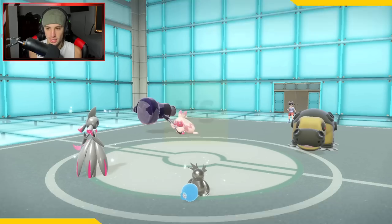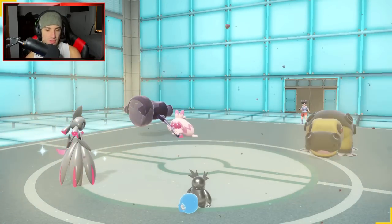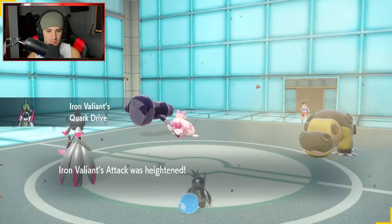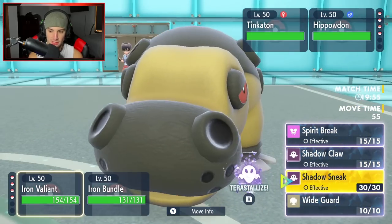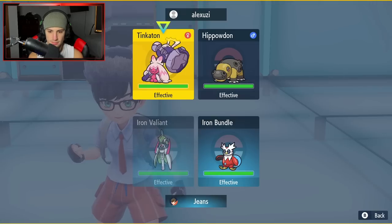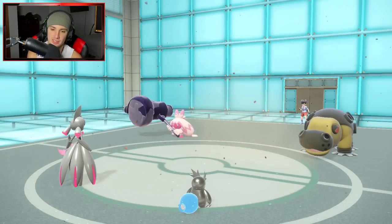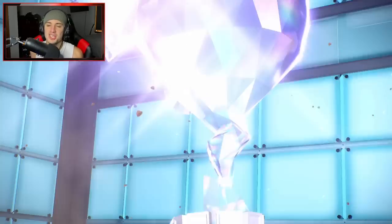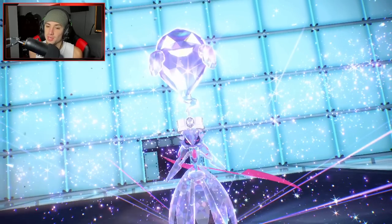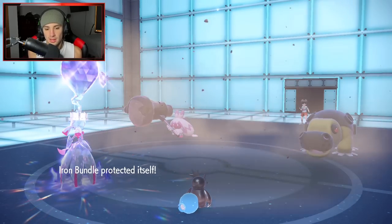He ends up going into Hippowdon and Tinkaton, and he fake outs one of my Pokemon. I think I just don't protect — I'll quirk drive boost my stats. Or I could Terastallize and shadow claw this thing. I'm gonna Terastallize into ghost just in case he wants to fake me out that way, since a fairy move would not be good for me. Ghost Tera type on Iron Valiant is really good — shadow claw will do decent damage.